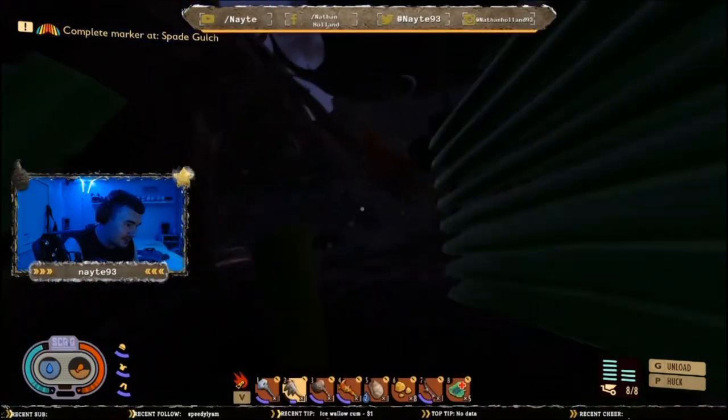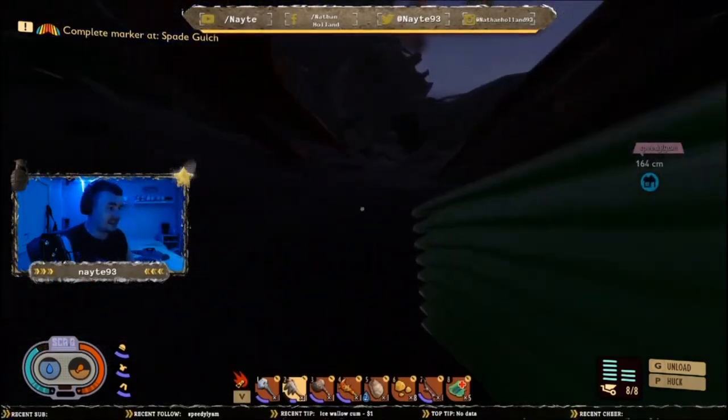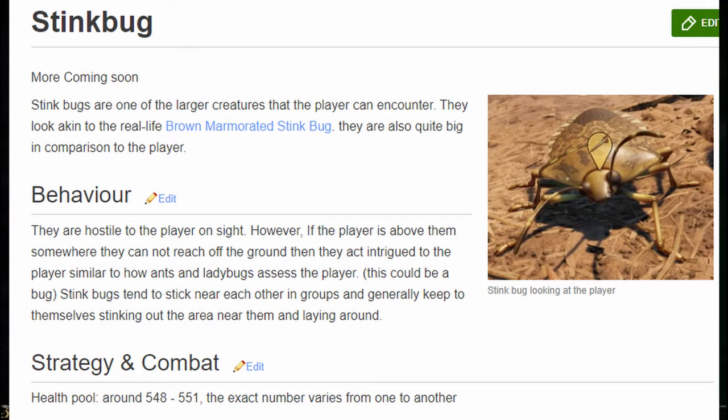Moving on to the stink bug. More content is coming soon apparently, but stink bugs are one of the larger creatures in the game. They look like the real-life brown marmorated stink bug and are quite big in comparison to the player. They are hostile to the player; however, if the player is above them somewhere they cannot reach, they act intrigued rather than aggressive — similar to how ants and ladybugs behave when they can't reach the player, which could be a bug. Stink bugs tend to stick near each other in groups and generally keep to their area. Their health pool is around 548 to 551 — the exact number varies — which is similar to the orb weaver spider.